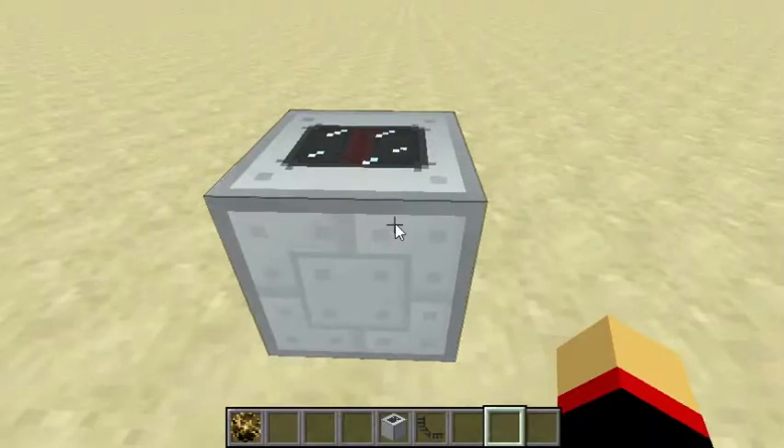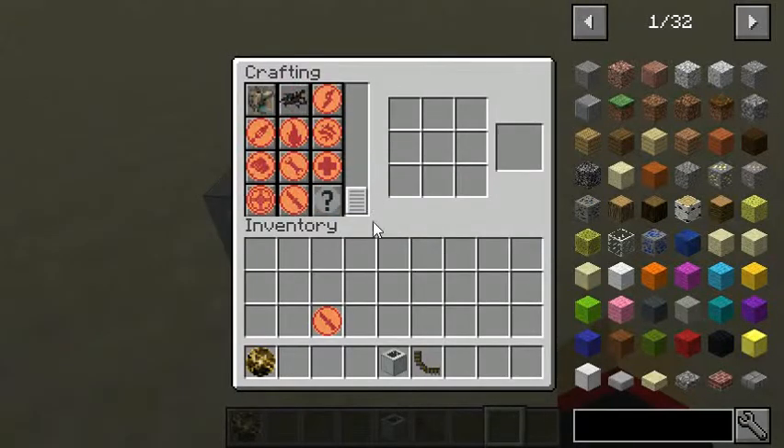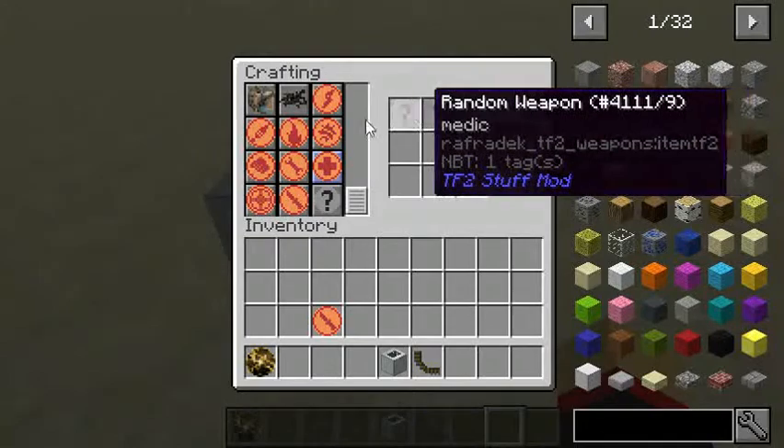Now you may not have a spy token. You're probably wondering how do you craft these tokens. You just go here and you craft them using random medic-based weapons.